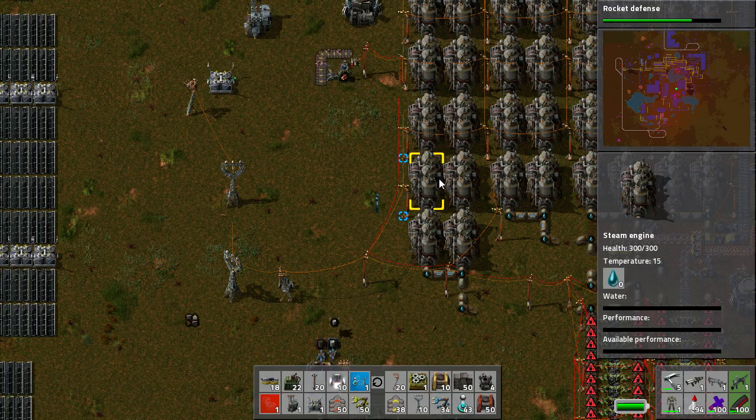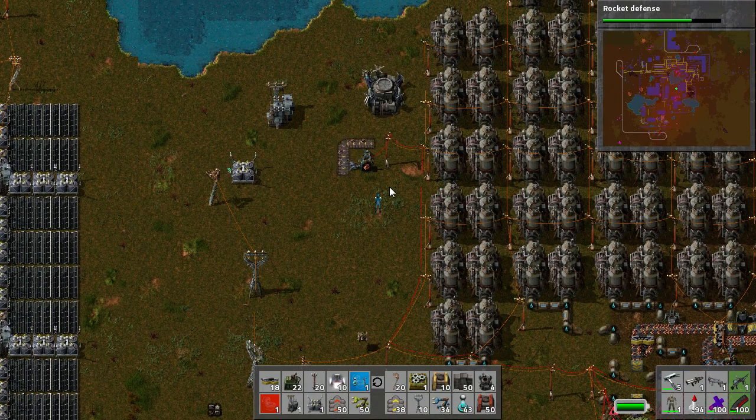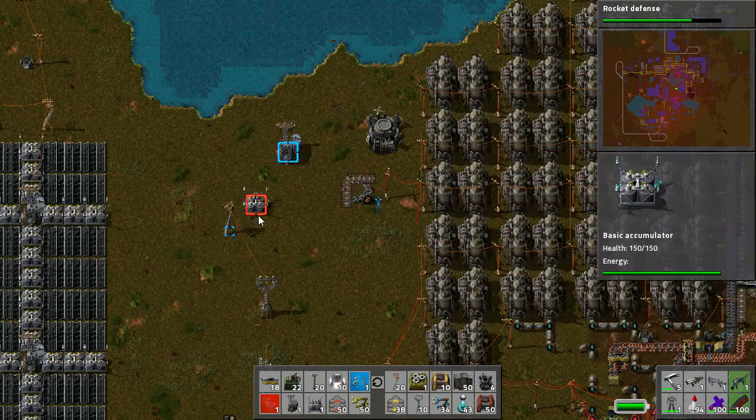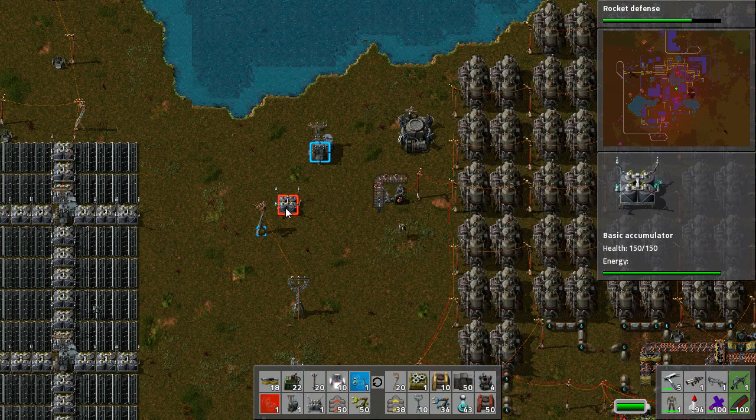What I've done is I've taken this build from the wiki — I was thinking of Josh Little from the forum when I did this build, because he's got a fang for solar panels. And this is going to turn off my Steam Engines while ever I have the power in my accumulators to run my factory.